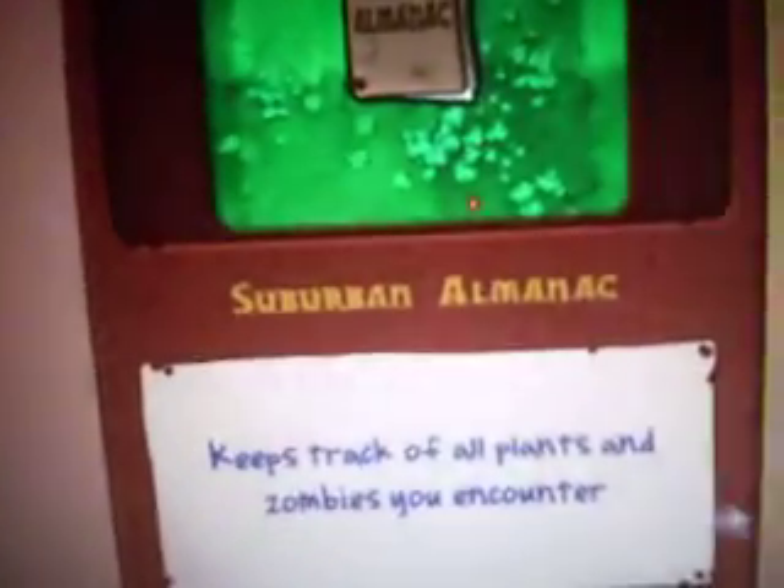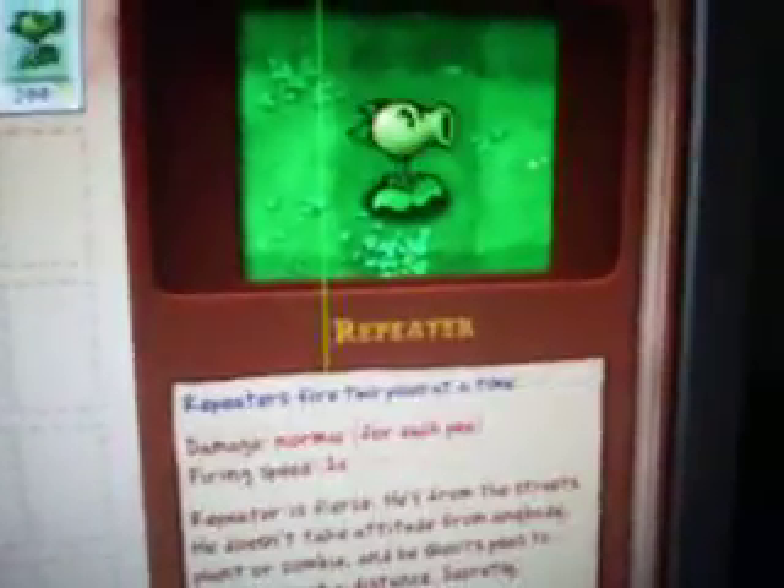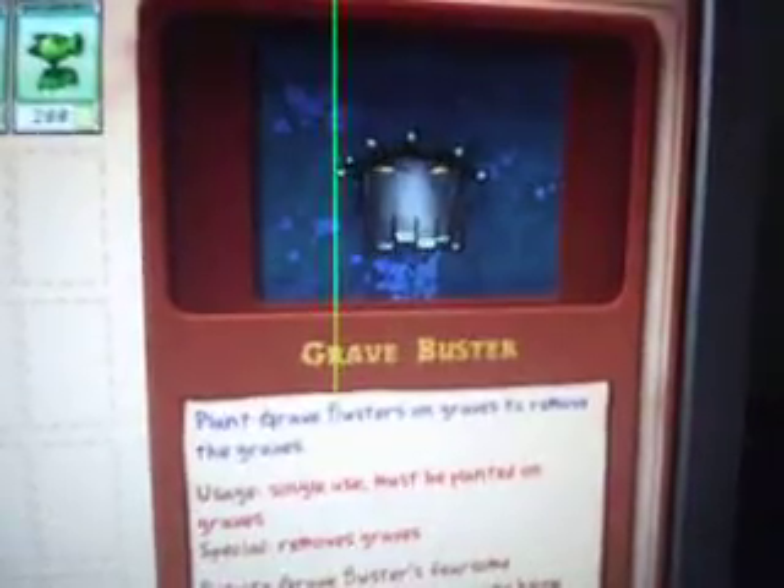Some zombies even drop diamonds. Oh yeah, this is what you get next — the Almanac. It keeps track of all the plants and zombies that you encounter. It tells you every plant you've met so far, and all the zombies you've gotten so far.